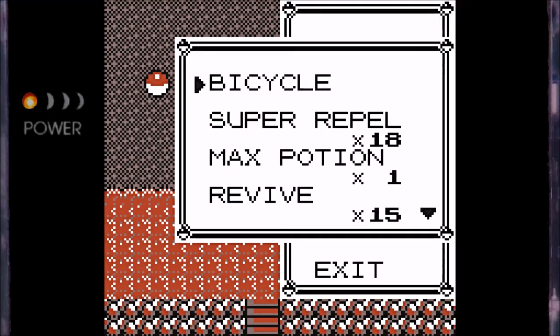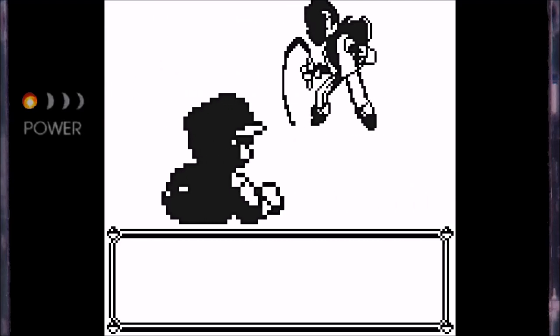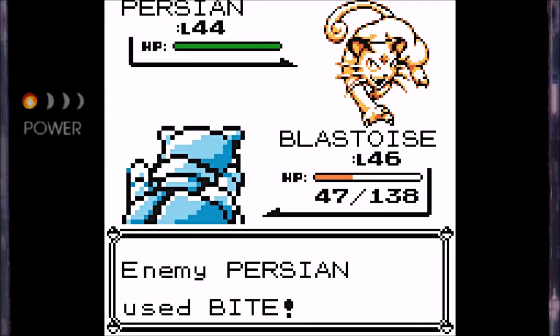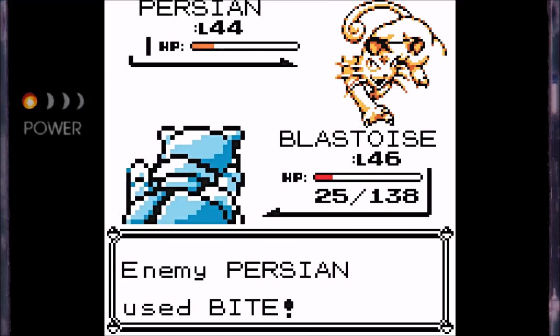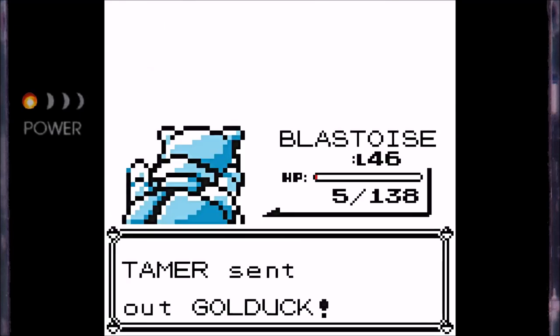Repel's effect wears off, because of course it did, so we'll use another one. I think we got another trainer right here, which will probably be the last trainer we fight in this episode. I'm going to use Surf right here, and that should bring down that Persian. Up next is Golduck, so I think we are going to switch over to Pikachu to take down this one. Golduck is a Pokemon that I really like, but I've never actually used on a team before, which is kind of interesting — maybe I'm just more biased towards Water-type starters.